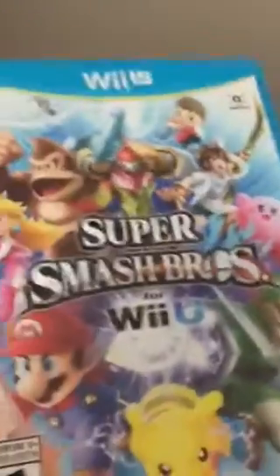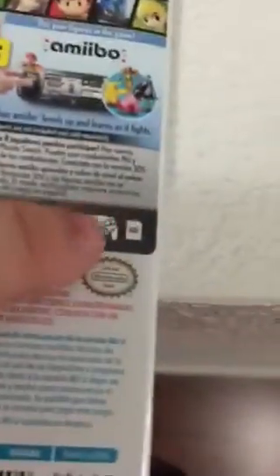So, Smash Bros. cover — I love the art. It's the first amiibo game; it actually has an amiibo emblem, next to Mario Kart 8 and Hyrule Warriors, but Mario Kart 8 is the only one with the update. Here's the back — see, amiibo. I would have gotten the GameCube controller, but I'm not spending $200. I really don't think I need it.